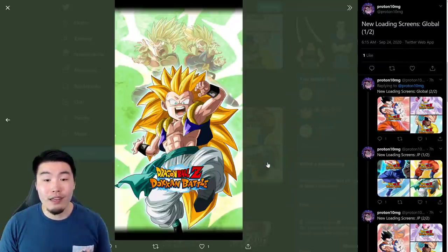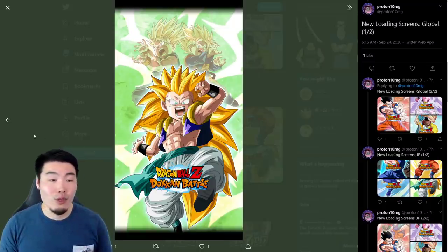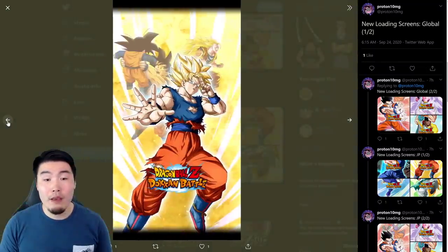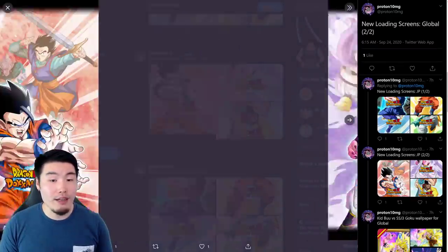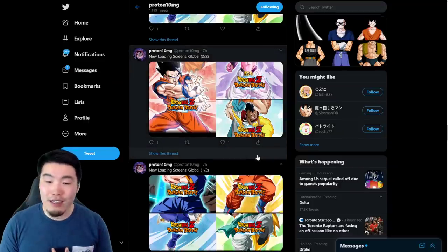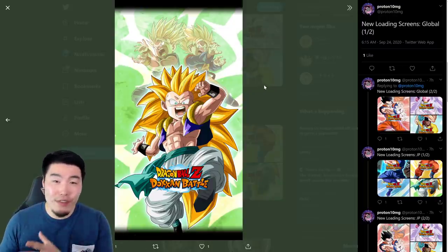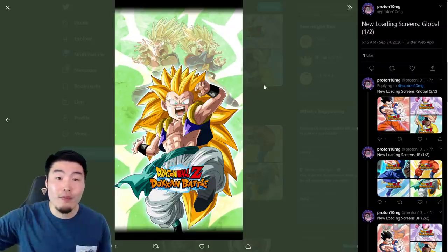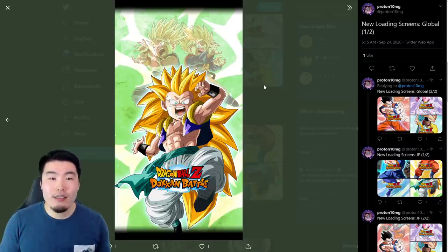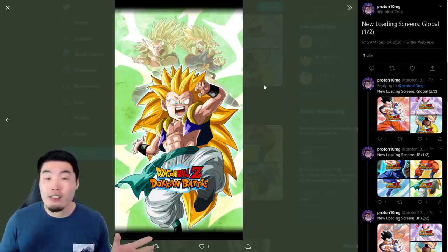We are also going to be getting seven new loading screens, which will be available once Part 3 officially begins. We have one for Super Saiyan 3 Gotenks, this one's for Vegeta, one for Goku, Vegeta right here, and then we have Goku and Uub, some Buus right here, and also Ultimate Gohan. The weird thing to me is that every single time we get these for these major celebrations, it's always at the end of the celebration — just like during the five-year anniversary, we got those loading screens after we got to Part 3, where most people were already checked out and done with the celebration essentially.